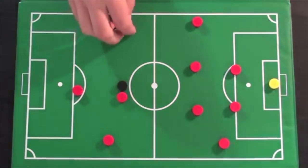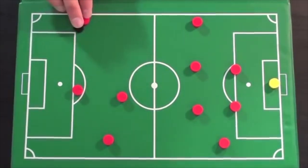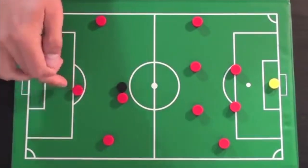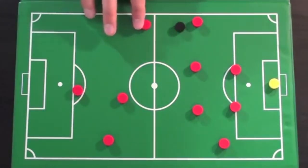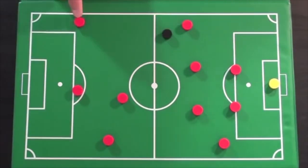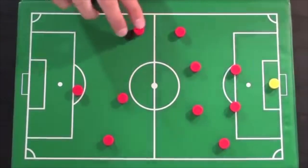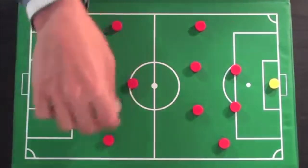Wingers — get wide, take players on, whip crosses into the box, combine with the striker. Your job is to feed the striker but also to get goals yourself. You do need to help out defensively: if your defender is in a one-on-one, come and double up. If he forces the attacker backwards, you can win the ball and immediately join the attack.